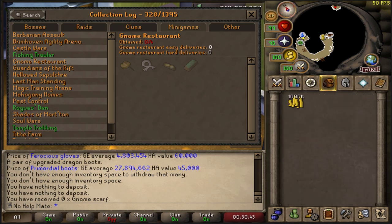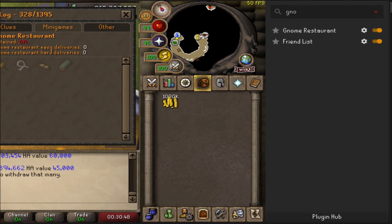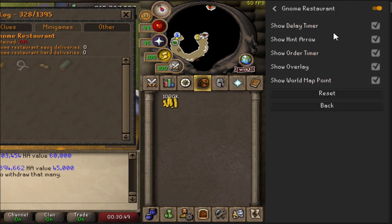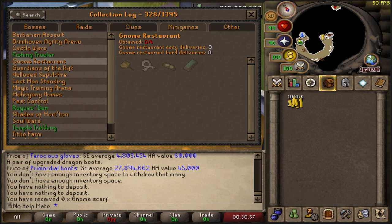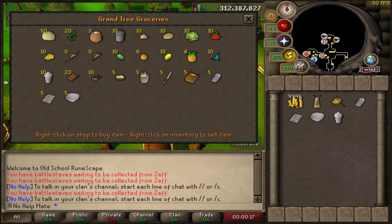We're going to bring a million GP and we have this little plugin called Gnome Restaurant. I'm not even sure if this is going to help us - it's in the plugin hub and it looks like it just shows stuff, which is cool. But yeah, other than that we're going into it pretty blindly. I hope you guys enjoy this.